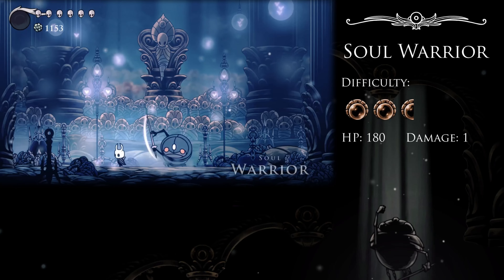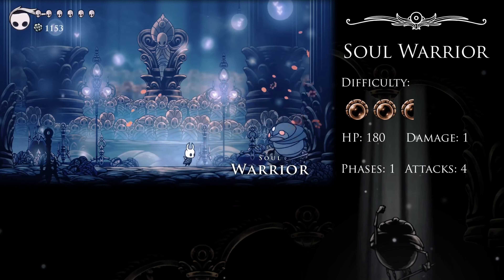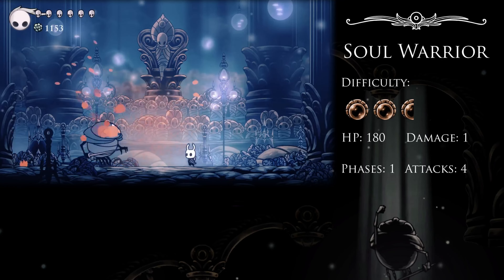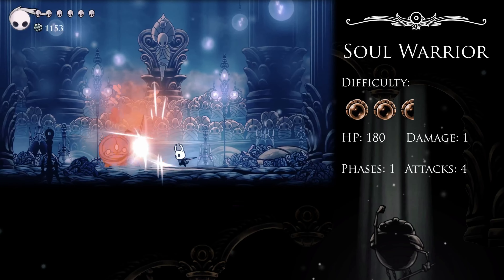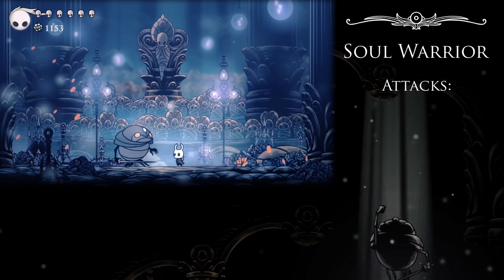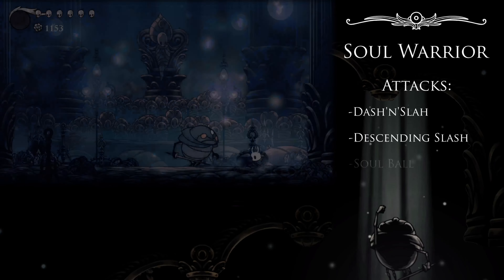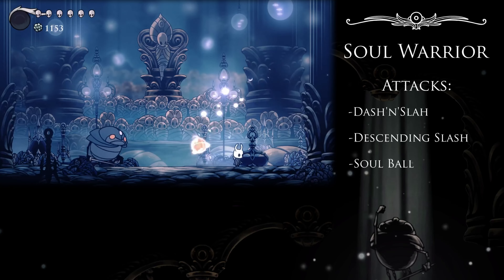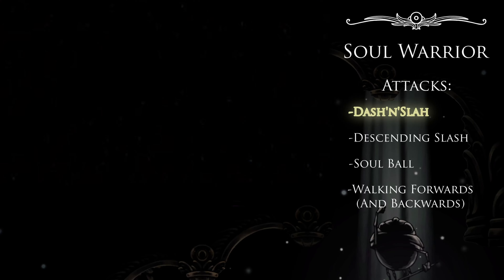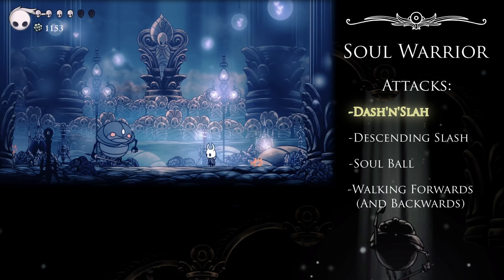The Soul Warrior might be a boss, or just a stronger variety of enemy like the Moss Knights or Mushroom Ogres, but I'm about 99% sure the game considers him a boss fight. If he is just a strong enemy, he's the only one with more than two attacks — he's got the dash and slash, the descending slash, the soul ball, and walking forwards. The dash and slash is basically another lunge, with the extremely small distinction that it can be parried.